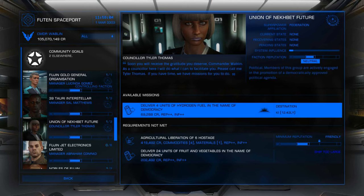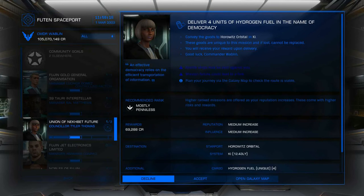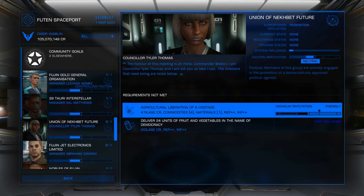So we're going to go ahead and accept this mission. Make sure you do have room in your cargo — this one needs 4 units. If you did not have room in your cargo, it would not be listed under available missions. So we're going to accept this mission.